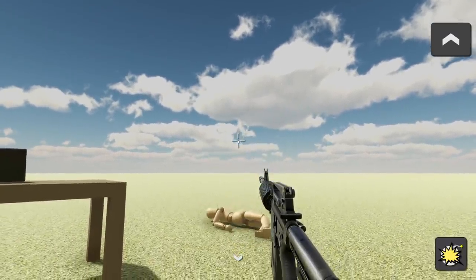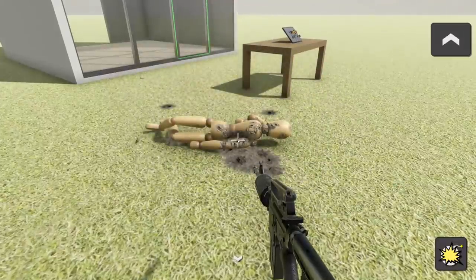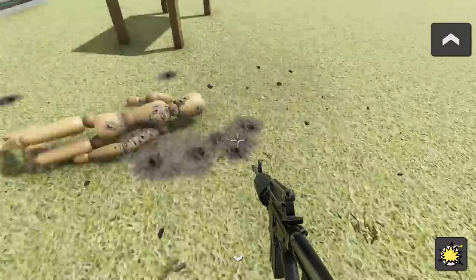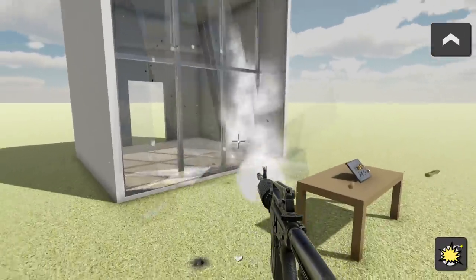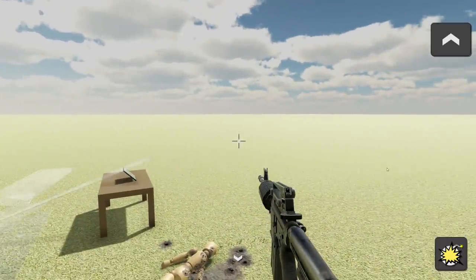Say goodbye to Manny! He does have ragdoll physics — that's cool! Did the ground actually start to dent in? Trying to figure out if we're actually making holes in the ground or if those are just decals. It's really nice looking though. Let's move on — like I was saying before I got distracted, there are some new things we can select.